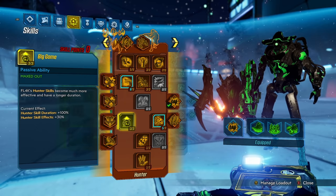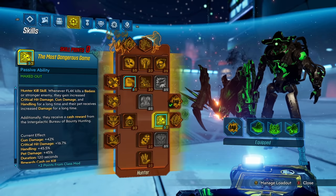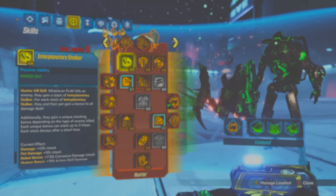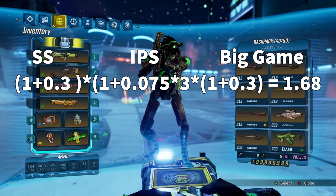Now 7.5% with max stacks of three doesn't sound like that much corrosive damage, but when we get Big Game — which increases the effects of all hunter kill skills by 30% — and we have Spider Ant Scorcher with five out of five Barbaric Yop, which gives 200% pet bonuses, this allows a multiplicative elemental damage increase of 30%. That's multiplicative with Interplanetary Stalker, leading us to around 68% more corrosive damage just from our skill tree alone at three out of three stalker stacks.